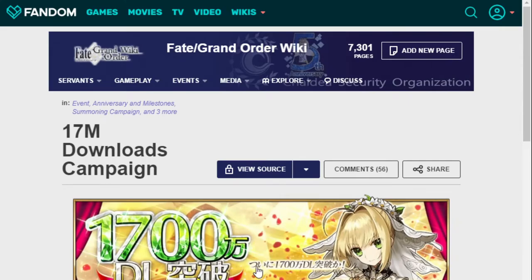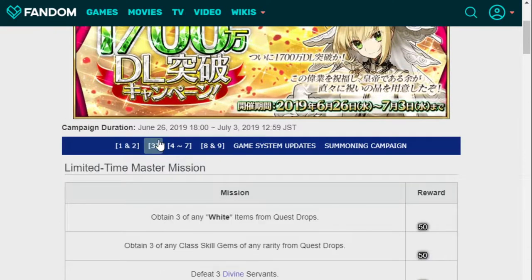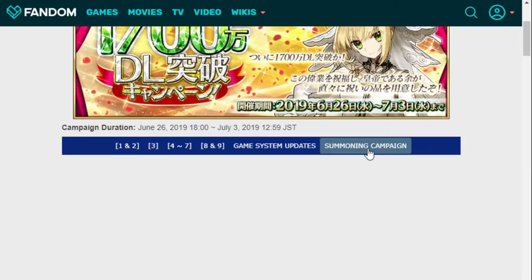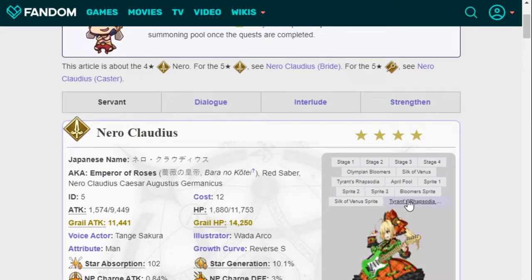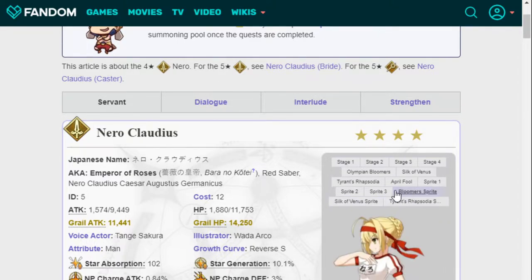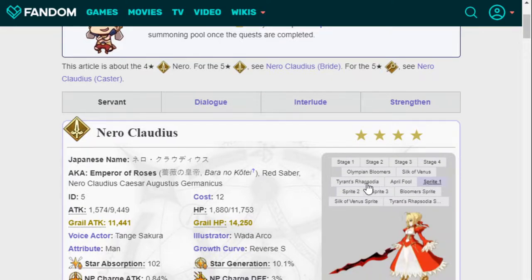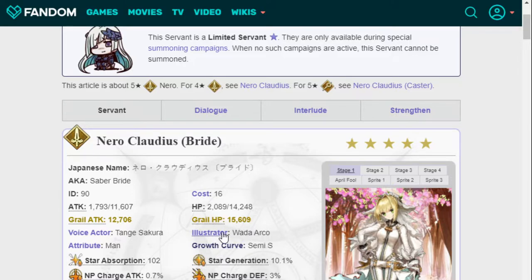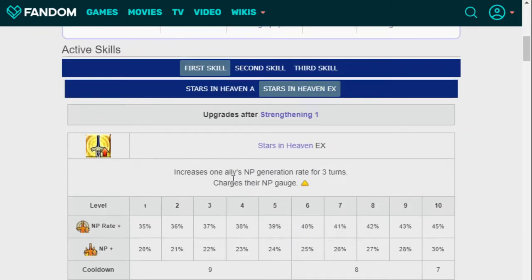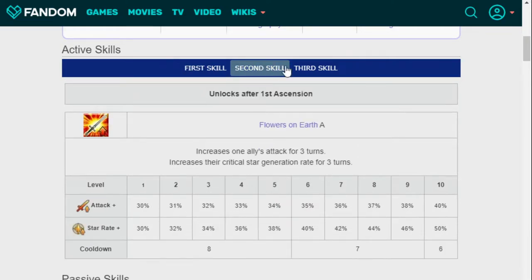So that's the first big unit coming up pretty soon. Next is the 17 million download campaign. Nero Bride — first of all, this Nero is still extremely rare and also constantly gets spirit origin dresses. I like her. She's built extremely good — look at these dresses, some fantastic designs. You get three dresses plus the sprites as well. Obviously a very solid AoE Saber to have, especially if you like Nero. She's also extremely good because they keep buffing her. Her 'Stars in Heaven' ability charges allies' NP generation and charges their NP gauge — for three turns, 45% NP rate up, and then they also get 30% NP. That's amazing.